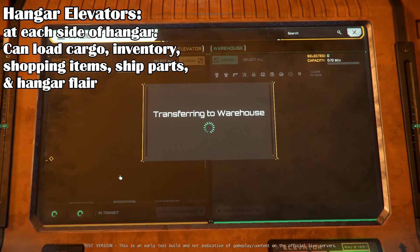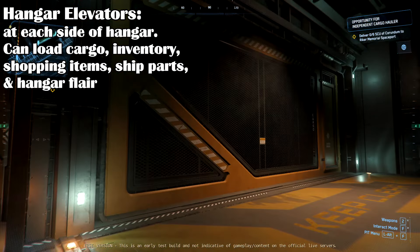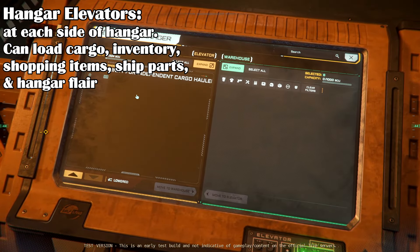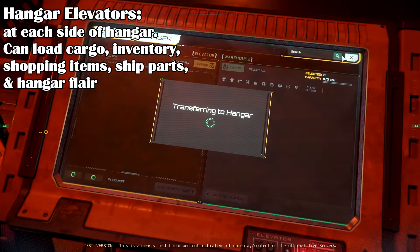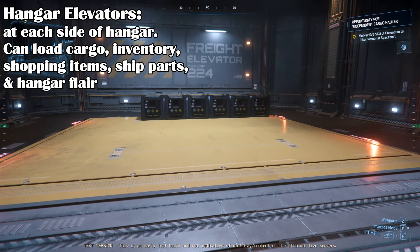On either side of the hangars are cargo elevators. You can load or unload cargo, as well as ship equipment, hangar flare, and any personal equipment. Anything you place in the hangar should remain if you log out and log back in. Just go to the cargo screen on the side and use the UI to move objects to the elevator and then call it up. Players in your party can also access items from your cargo elevator after it's been brought up.